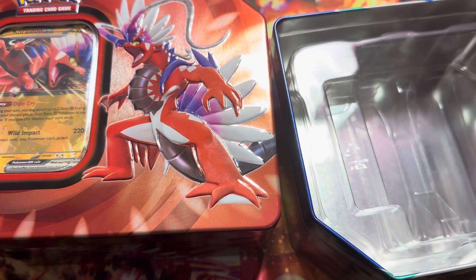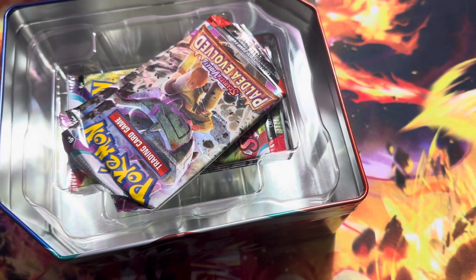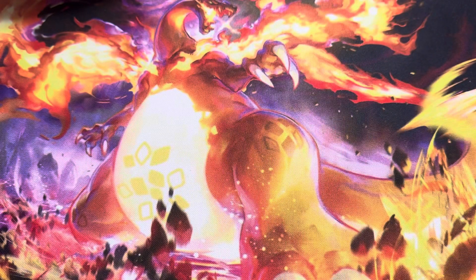And then we take the 5 packs out and put the tin to the side. Then we do the same with the Kyridon — we got this plus the 5 packs inside. We're going to arrange them and put the rest of this stuff to the side. We don't really care about the foils there.